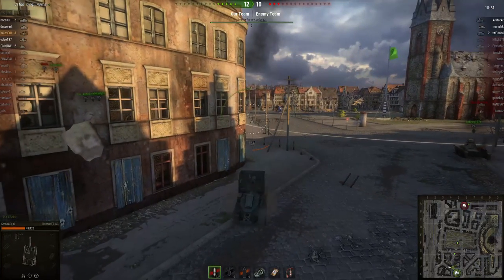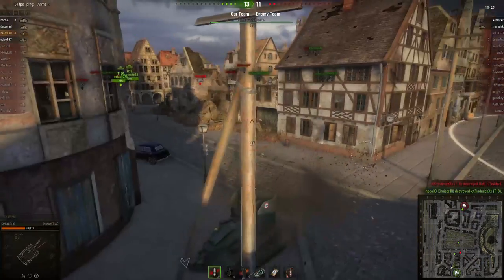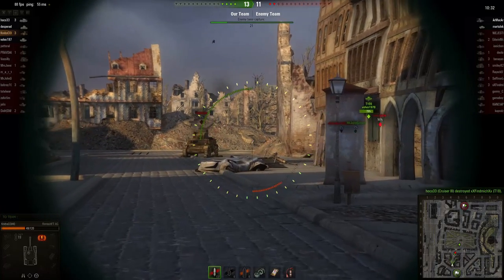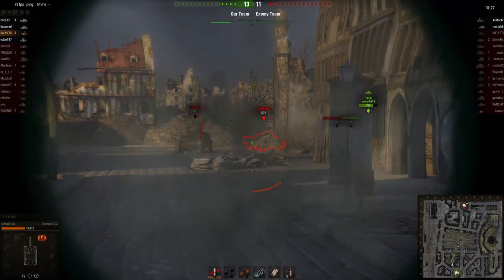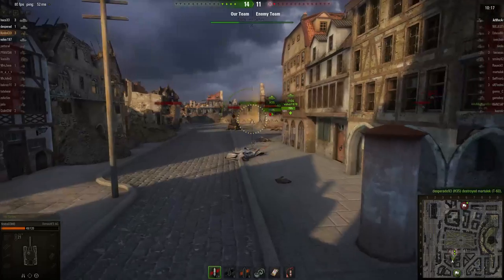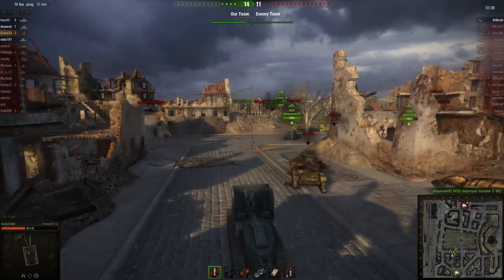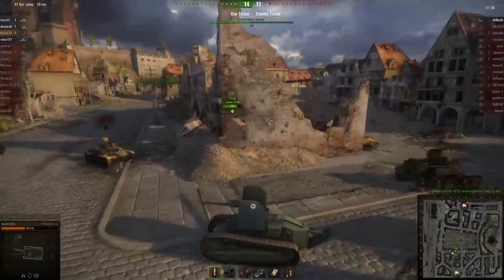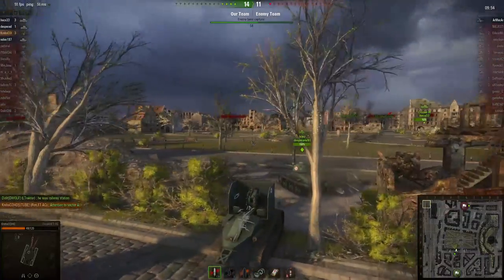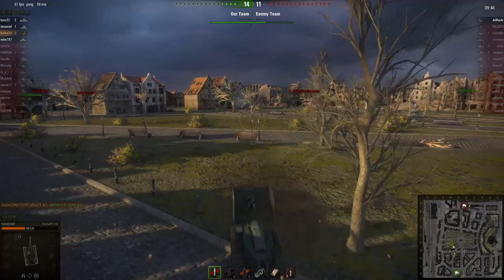I'm playing defensively. The enemy team has three tanks left, and one might come down the alleyway. As you can see on the minimap, one is spotted and engaging my teammate. My teammate has done something cunning — he's taken up a defensive position in the rubble, which is why no tanks have been able to get him. They tried to come around but couldn't. One more enemy goes down from behind, shot by our H35. We're going to capture the enemy base now, and the last enemy tank is hiding. So I'll skip ahead to the results. I hope you enjoyed this episode — until next time, catch you all later.